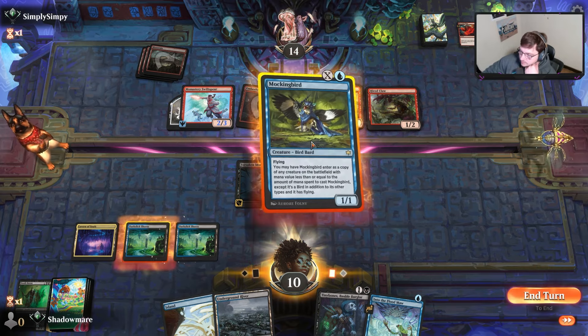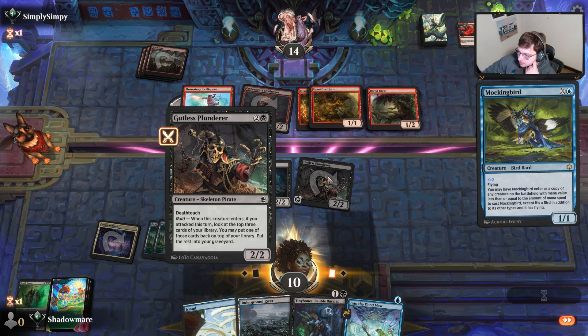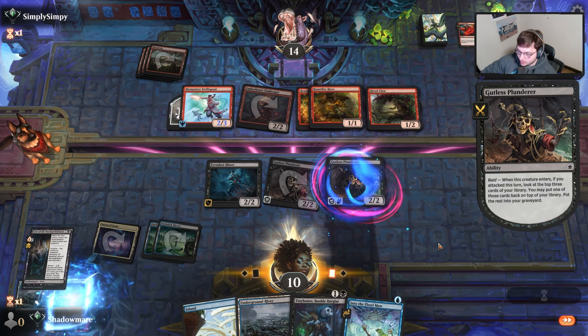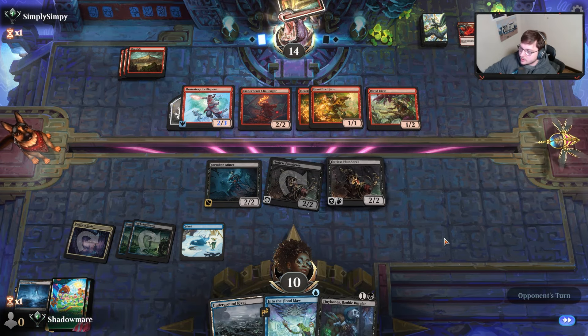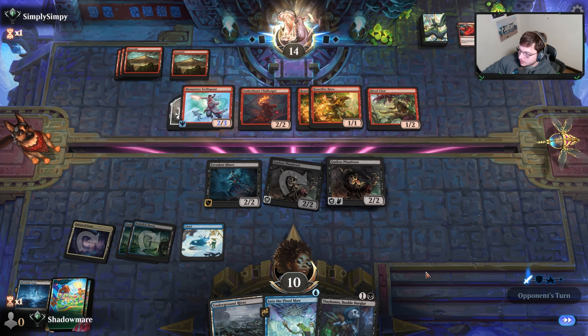Three mana spent on this card; what enters is a copy of this. Honestly, I'm going to decline on all those — they're not right where we need to be. Now we have a death toucher in the air. They hit a land, seems reasonable enough. They have five creatures to mine one but haven't chosen to attack yet.